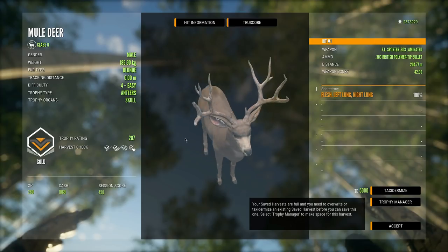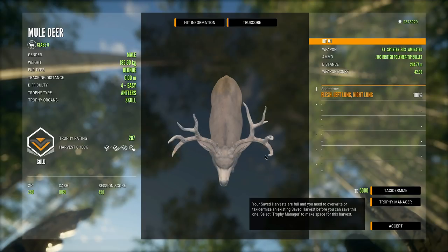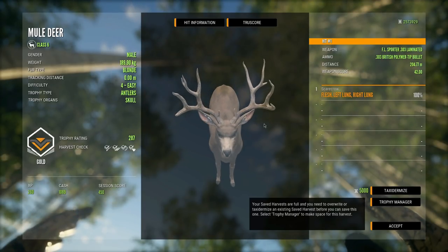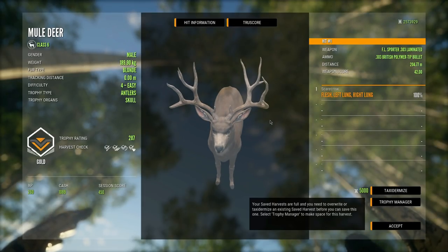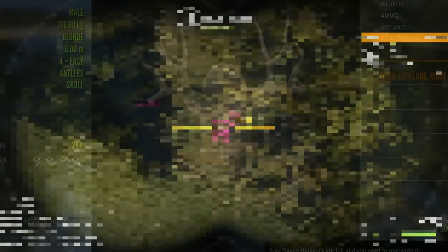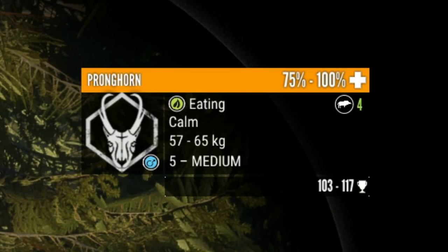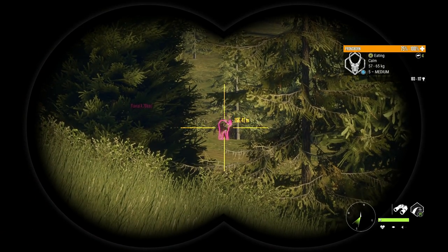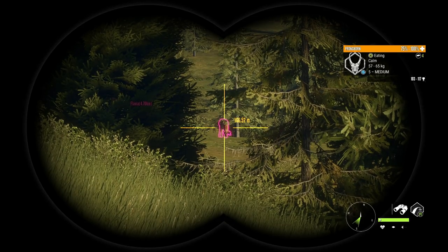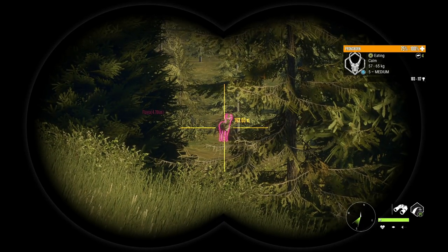I wanted to start things off today with a mule deer since they are being fixed with this update and you guys will finally be able to get the diamonds. This guy right here is pretty good — definitely not bad at all. 287 — oh my gosh, that is a guaranteed diamond pronghorn right there. That's not what I was expecting to find on this server, but I'll take a guaranteed diamond pronghorn. That will do nicely, to say the least.